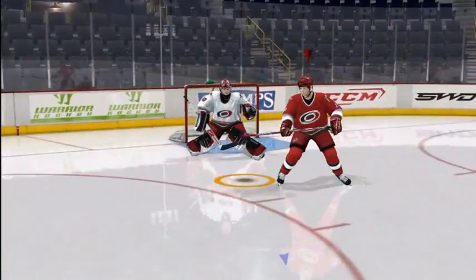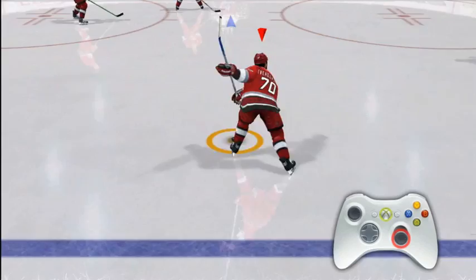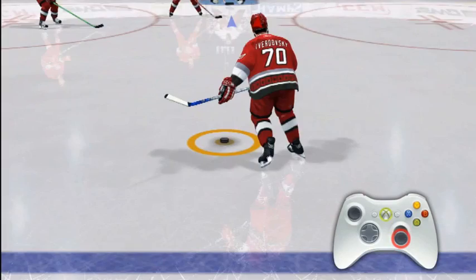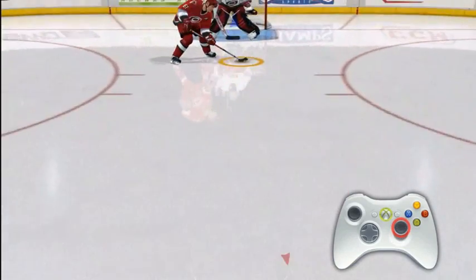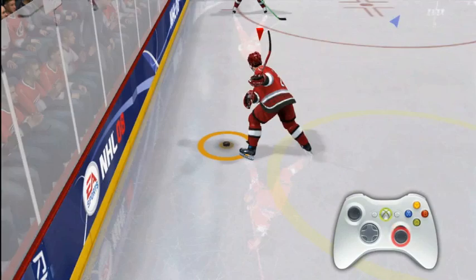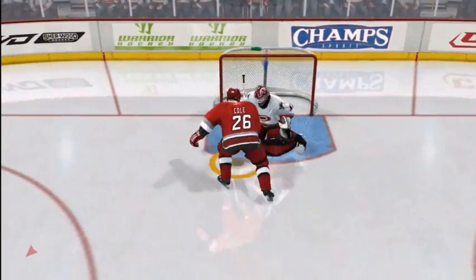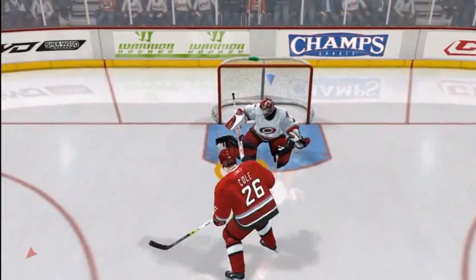Also new to NHL 08's offensive controls are deflections and slap passes. To try a deflection, take a shot. If a teammate is in front and in good position, he will automatically try and deflect the puck into the goal. To try a slap pass, take a slap shot windup, then press the pass button while aiming the left stick in the direction of the player you want to redirect the puck. He will automatically deflect the puck toward the goal.